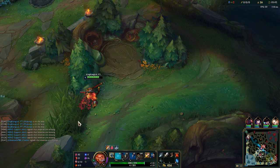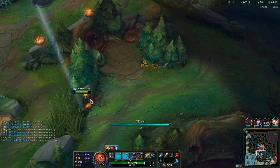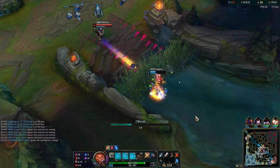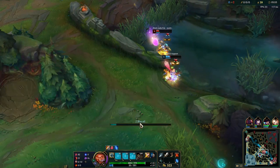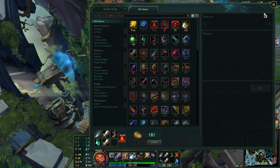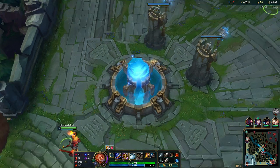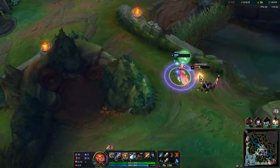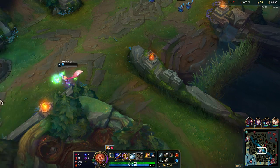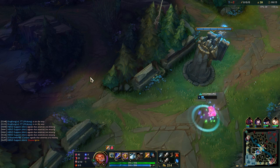I should have had two kills out of these ganks, but instead Echo is getting two kills. I can't do anything for that guy because I got no mana. Oh nice, she actually got a kill! She's owning this guy — not bad. I'll wait here until my mana comes back.